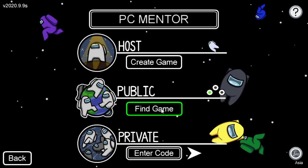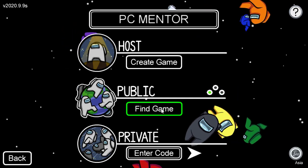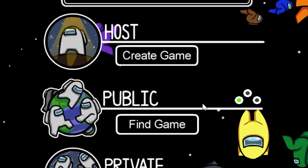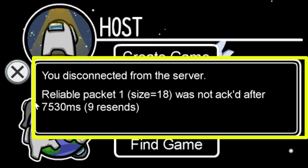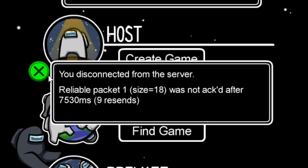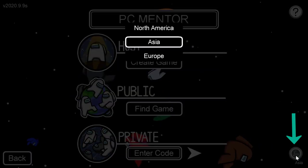Now I'm going to open the game and here we go. I got this error message: 'You disconnected from the server — reliable packet 1, size 18.' So what you have to do is just close this pop-up window and click on the server.